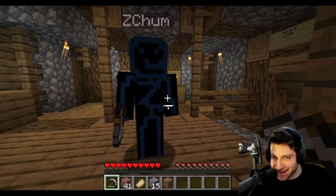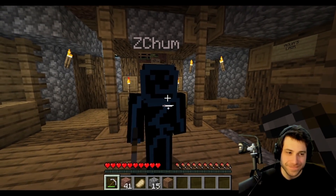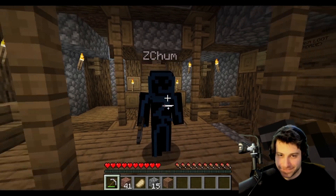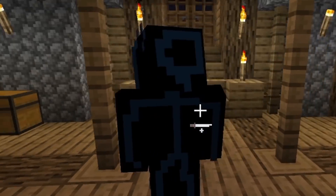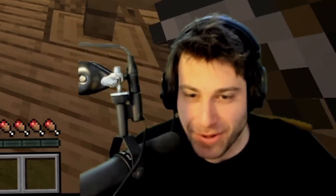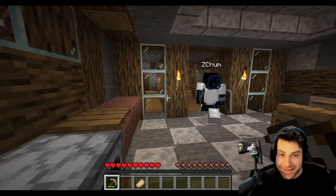ZChum notices the 'Z' on Aqua's chest. Aqua explains they toiled for hours on the skin. ZChum remarks the skin looks like the thing that killed them both the other day.